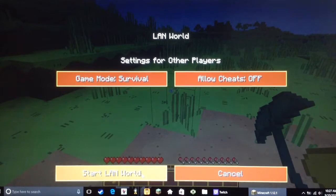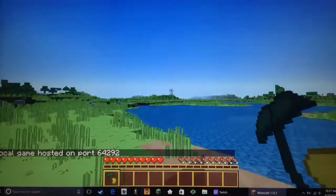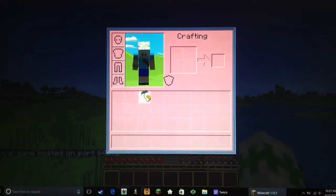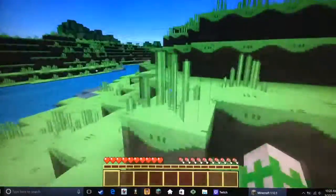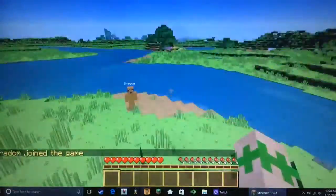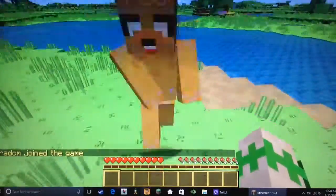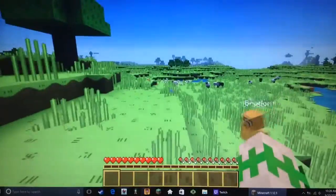I finally found the LAN server settings — it was just right here the whole entire time. I probably didn't really have to skip. But let's start the LAN server, and Brad should be able to get in now. This is sweet, this is perfect. By the way, if you have no idea what texture pack I'm using, this is the Adventure Time texture pack. It's been a really good show and I used to love it. And look, there's Brad — he's my little Jake here.